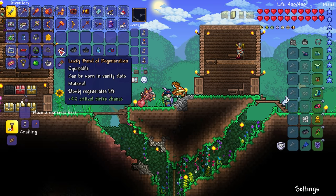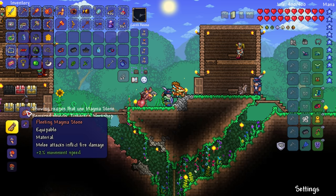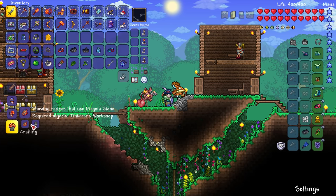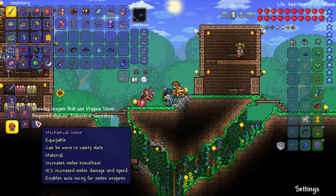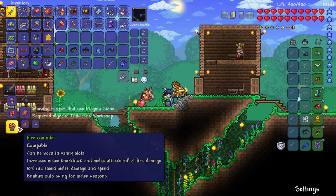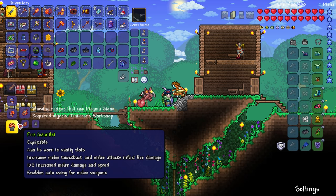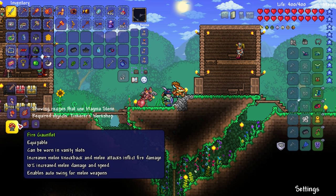There was also the fleeting magma stone that inflicts fire damage with melee. We can combine that together with the mechanical glove — which we need the titan glove to combine together with our feral claws — that'll give us the power glove. Combine the power glove together with something else to get the mechanical glove, and then combine those together with the magma stone and we get the fire gauntlets: increases melee knockback, melee attacks inflict fire damage, 10% increased melee damage and speed, and enables auto swing for melee. This seems like the ultimate melee accessory.